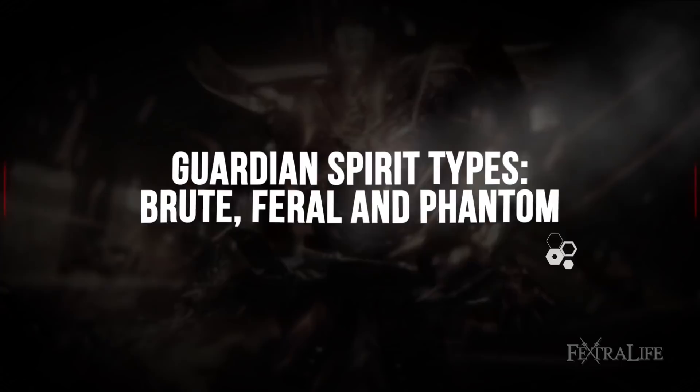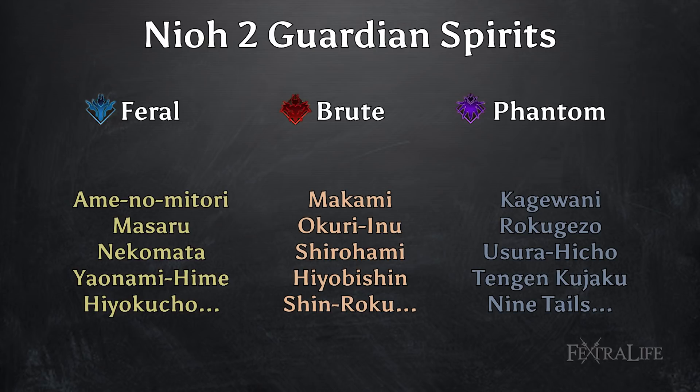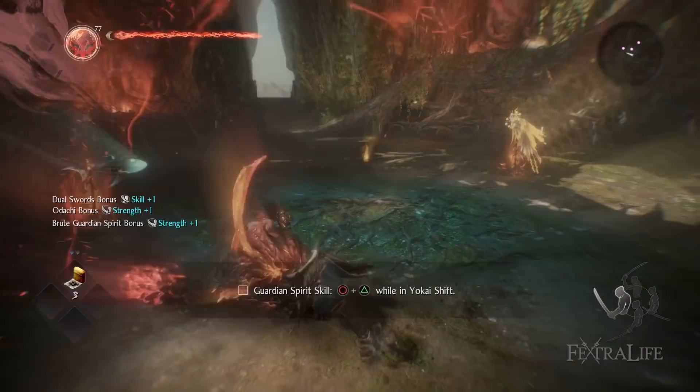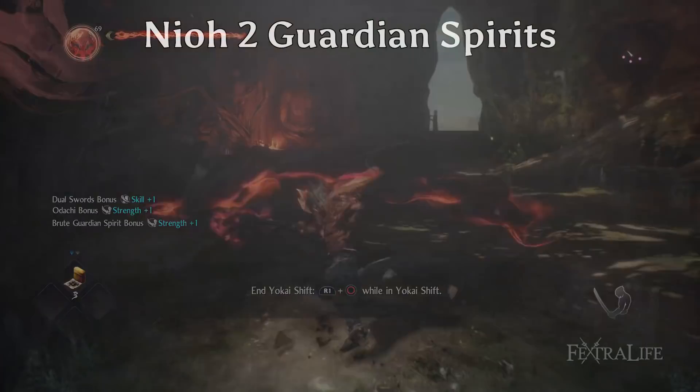Starting with the basics, there are three Guardian Spirit types in Nioh 2: Brute, Feral, and Phantom. Every single Guardian Spirit falls into one of these categories, and they determine not only your Yo-Kai Shift — how you look when you shift into your Yo-Kai form — but also the moves that you have, and how your Burst Counter is wielded, what it looks like, and what it does.